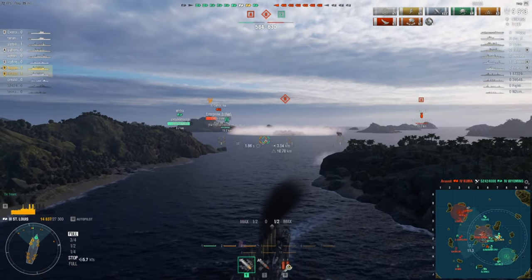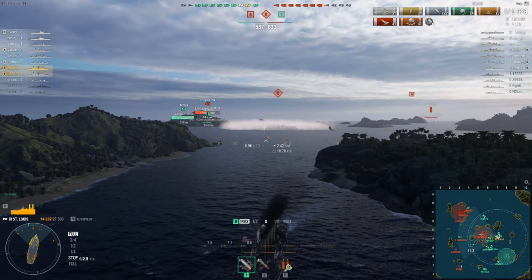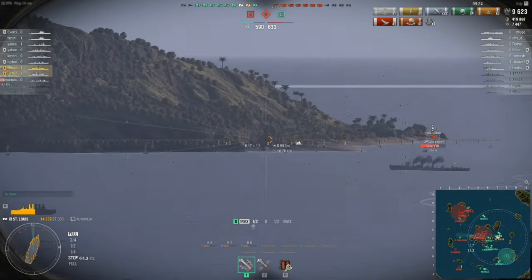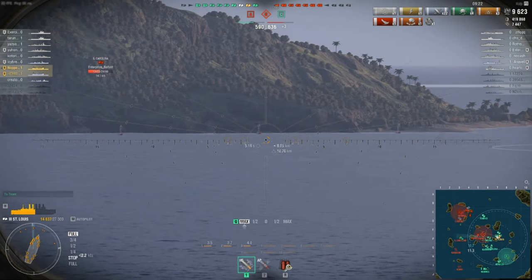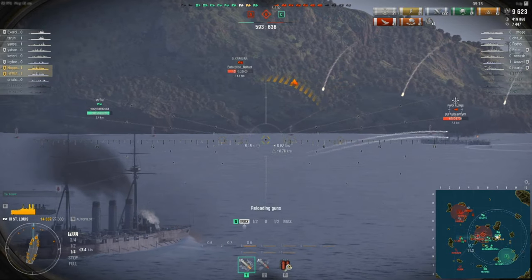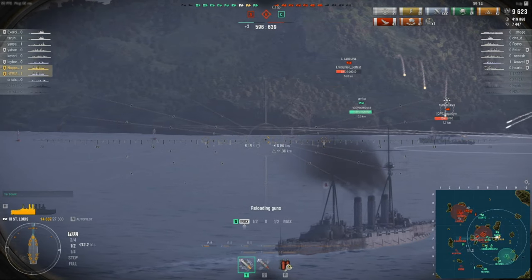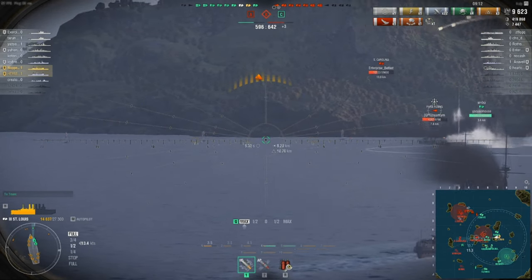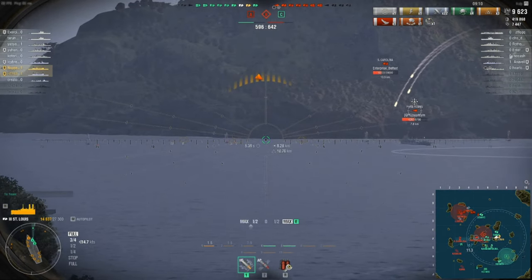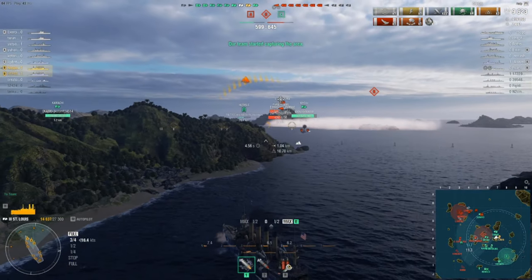These types of things you learn about — the speed of a ship and so on — they become more critical as you go up in higher tiers. A destroyer is fairly quick; we know they've got good concealment so we can't see them very well at long range. See how fast he is and he's maneuvering, twisting and turning — he's probably using the A and D keys to just fishtail a bit. Makes it very hard for me to hit him.